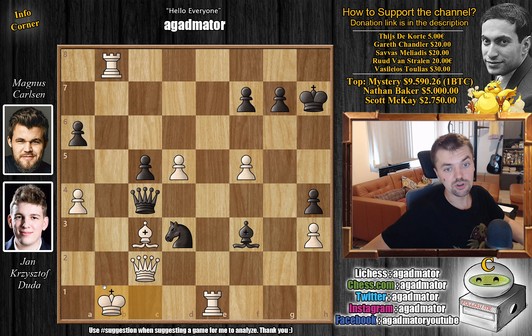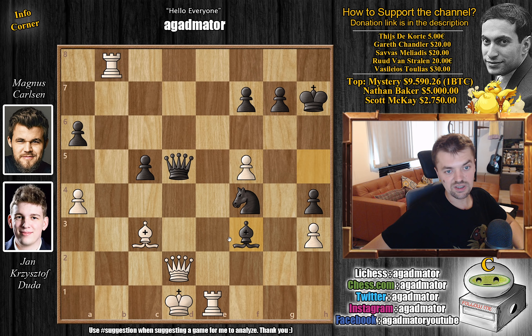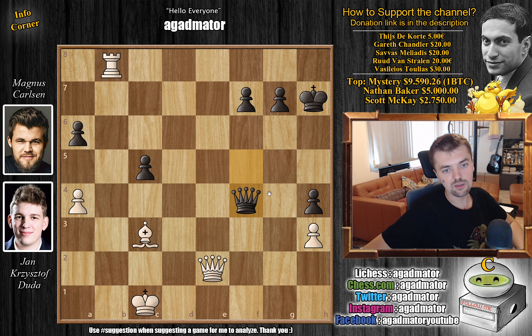So after rook captures on b8, we have queen captures on d5, again with check for Magnus. Queen to d2, blocking with an attack on the knight. And now bishop captures on f3 with check. King to c1. And now queen captures on f5 — Magnus grabs that pawn as well. And now rook to e3. Magnus is still kind of attacking, but Duda has two rooks, and if Magnus doesn't figure something out instantly, it's going to be over for him. So knight to e2 with check, hoping that Duda captures this — you have some queen f4 check action, picking up the rook there. However, after knight e2 check, just king b2 by Duda. And now knight captures on c3 by Magnus. We have queen captures on c3, attacking the bishop. And now queen to f4, offering the bishop for the rook there.